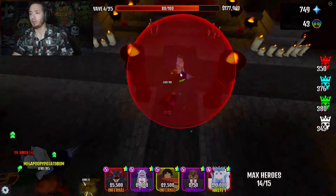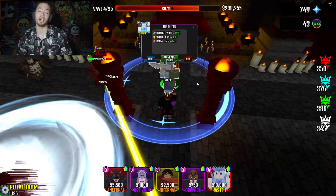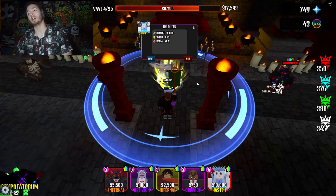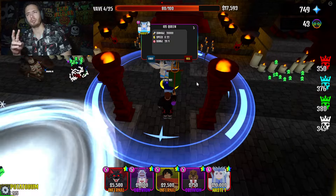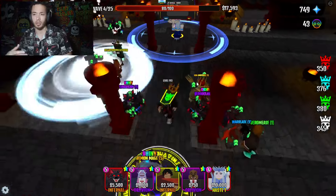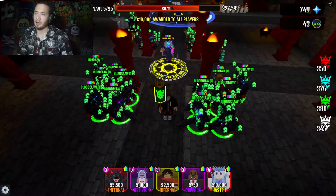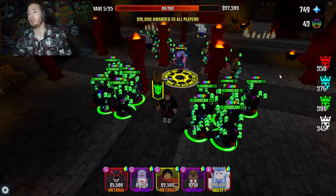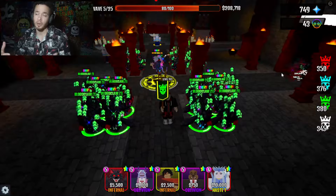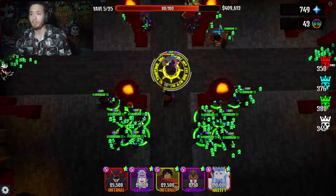I'm going to put my last troop right here, which is going to be our Ice Queen. I did kind of max it out in an unusual way — it's at level four with two on speed and one on range. I know a lot of people would argue that's probably not the greatest, but I decided to test it out. I'm not going to be using the Queen too often, so I just wanted to play around with it and see how it goes.